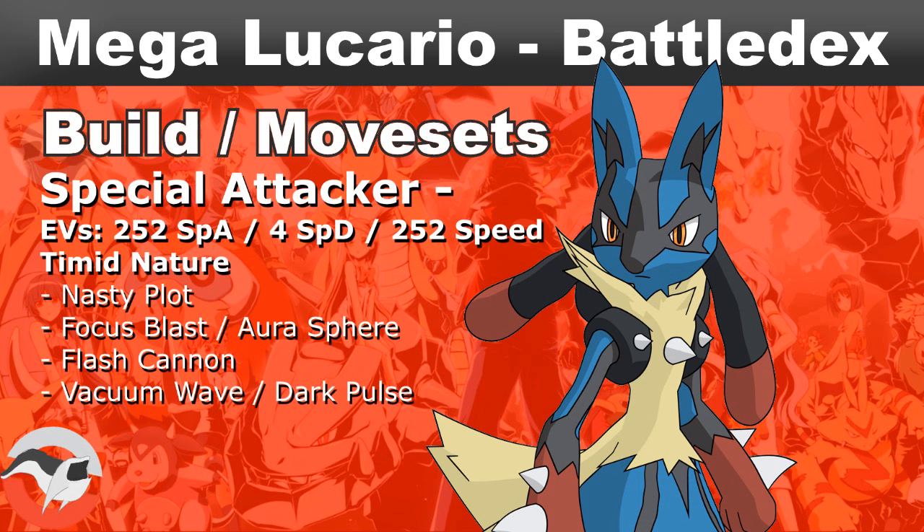As a special attacker, the perfect moveset for Megalucario is Nasty Plot, Focus Blast or Aura Sphere, Flash Cannon, Vacuum Wave, or Dark Pulse.